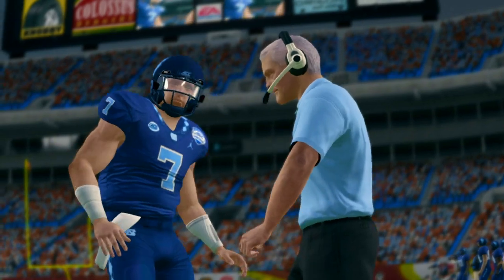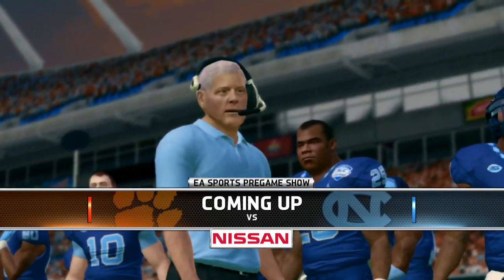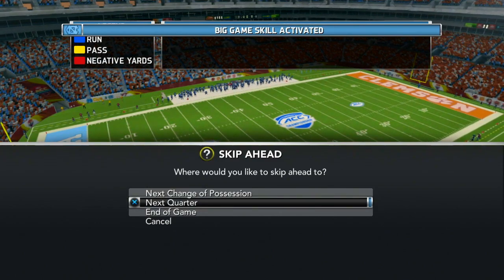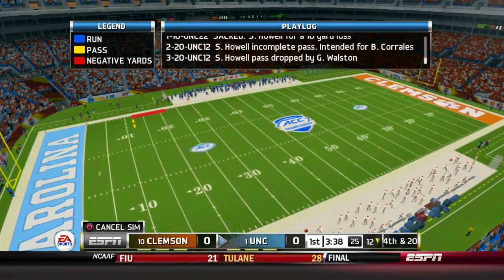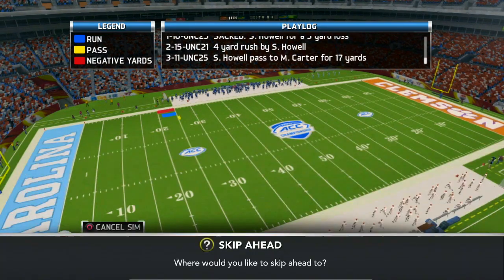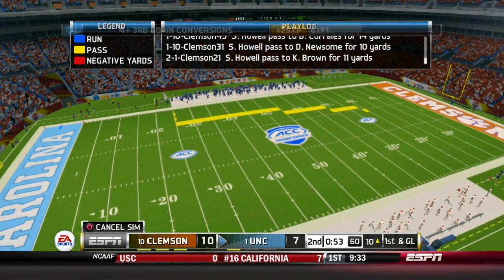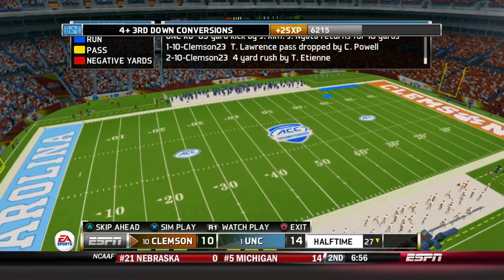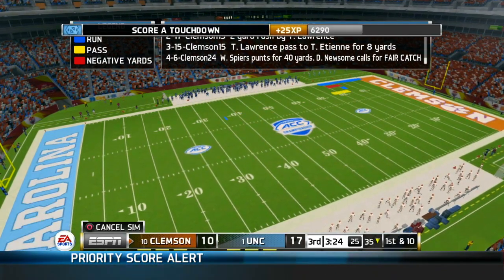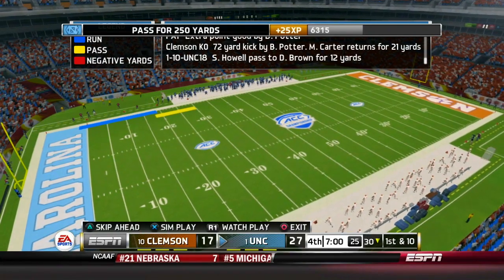We're going to jump into the ACC championship against Clemson. This is year number one. If you watched the Virginia Tech rebuild, you know Clemson is our kryptonite — they beat us every time and knock us out of the national championship. We're going to sim as much as possible but I do want to play a little bit to see the new mod and gameplay, which is very crisp. The first quarter was 0-0, which you really wouldn't expect — both teams shaking off the nervous jitters. We go up 14-10 at halftime, then it's 17-10, then 20-10. At the end of the third we score again, but Clemson scores right at the end. Seven minutes left and we are up by 10.